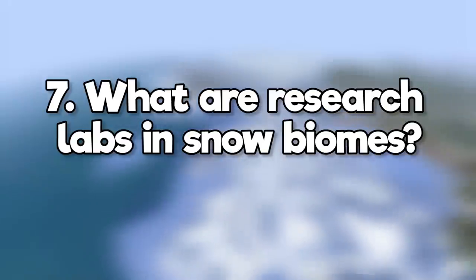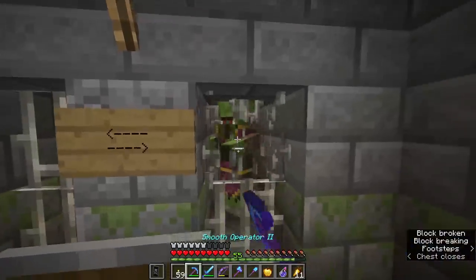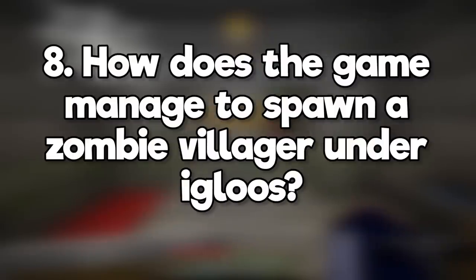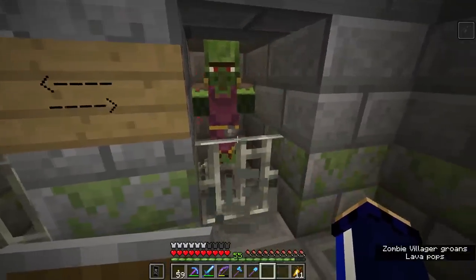What are research labs and snow biomes? Some igloos generate with a trap door hidden under the carpet. This leads down to a research lab where you'll find hints about how you can cure zombie villagers. How does the game manage to spawn a zombie villager under igloos? Entities can actually be part of pre-generated structures — you can try this yourself with structure blocks.